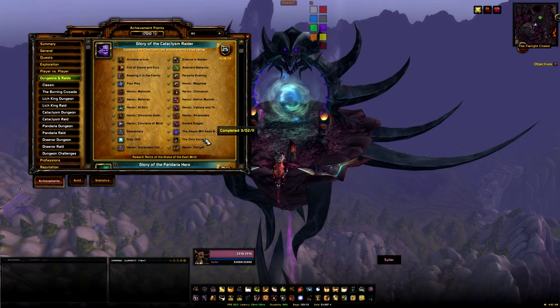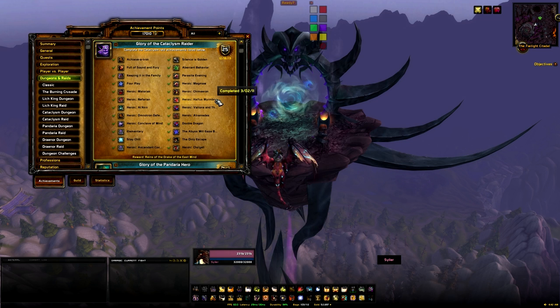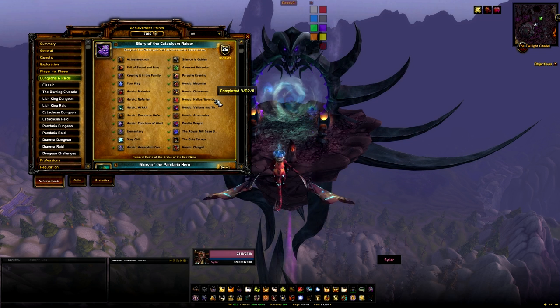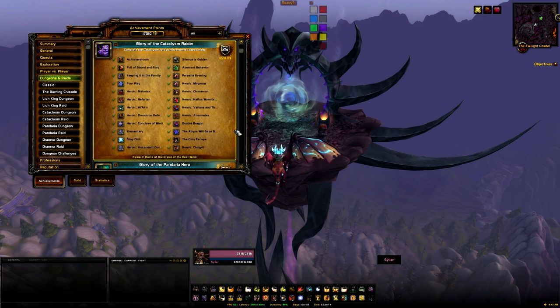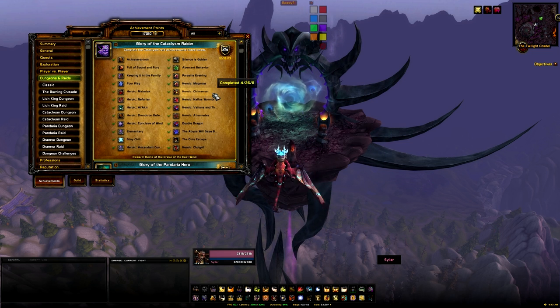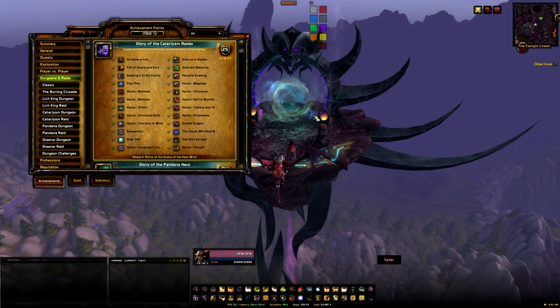You'll also get Heroic Halfus, Heroic Valiana and Theralion, Heroic Ascendant Council, and Heroic Cho'gall, but I'm going to cover these under the impression that you'll be doing both separate, as the heroic side doesn't really need any tactics. With 640+ gear you just pop cooldowns and kill the boss - there's nothing crazy you need to know.